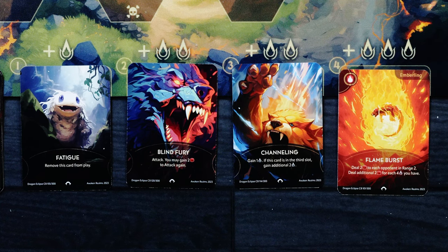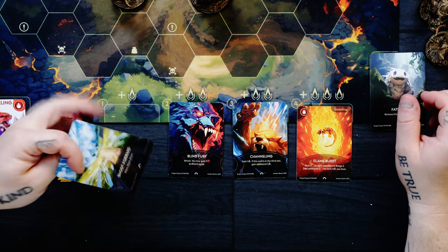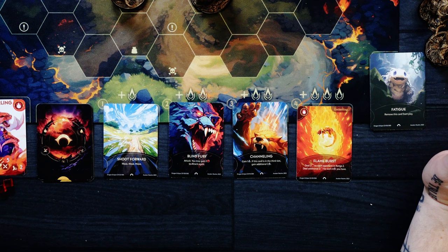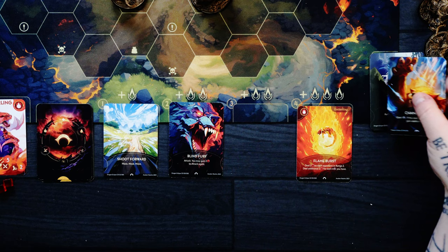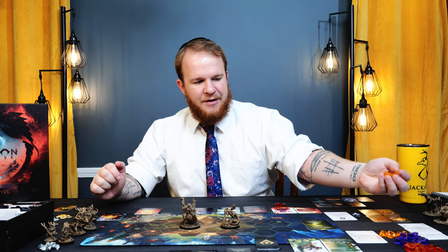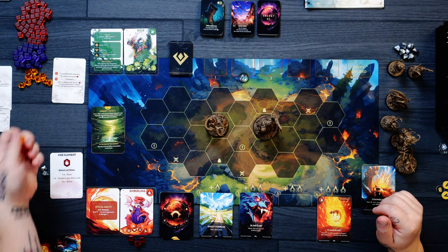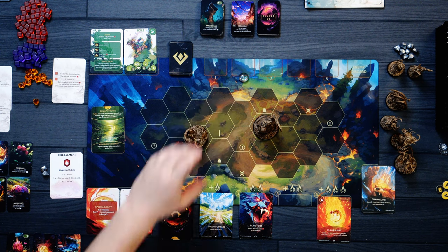Blind Fury: attack, you may gain 2 damage to attack again. And then fatigue — remove this card from play. I'm going to spend 1 to remove the fatigue card and place another card down. Shoot forward — move, move, move — that will give me a lot of movement since my base move is 2, for 6 total. I'm then going to activate the Changeling card, giving me 2 from the top and 3 from the card itself — 5 total, which is where I want to be. I'll use 1 move to back off and take a step back.